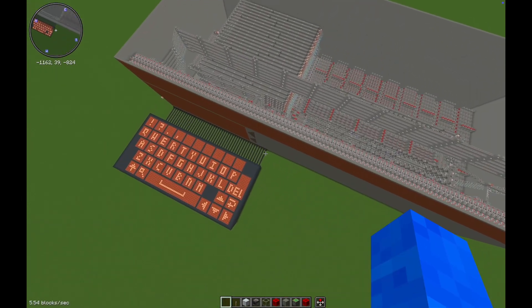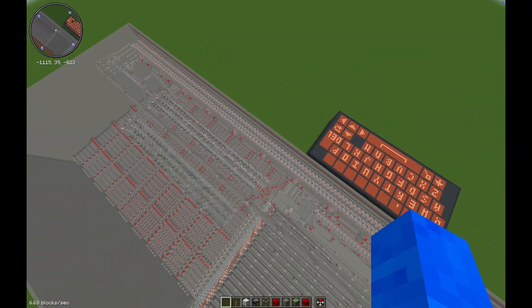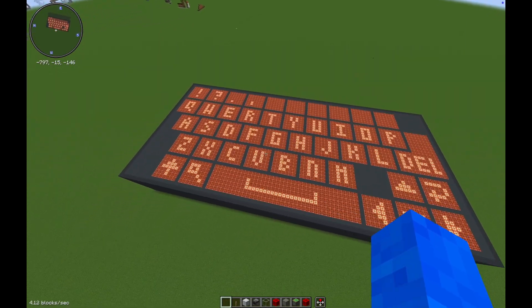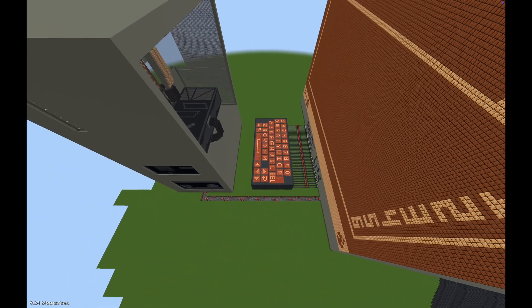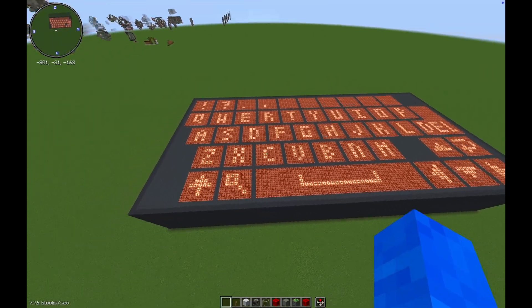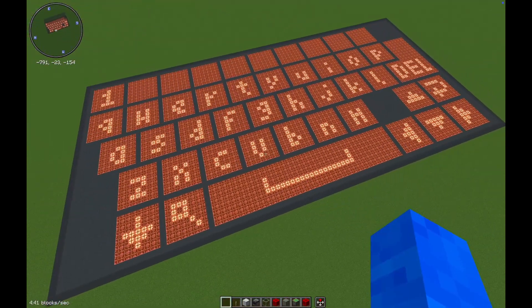Now while this thing might look very big and complicated — which isn't wrong — it's actually just a bunch of smaller and simpler systems that all interact with each other. For example, the keyboard. It's actually not a new design at all and was originally intended for DAXOS V2, but that project never really came to fruition, so I never showed it off. It's a font-changing keyboard, which means it can switch between uppercase and lowercase letters on the fly with a button.